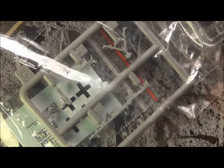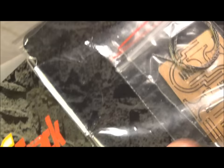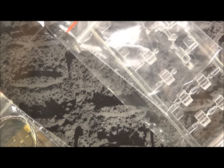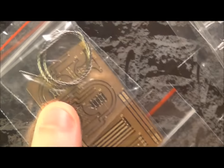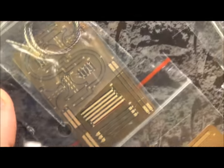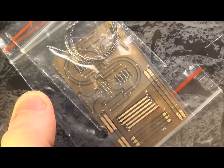Down here we have the MG42 — this is going to be in the loader's hatch flip-up mount thing. They're always really nice in detail, as you can see. Really nice molding. Also underneath there you can see the decals — the markings decals are always really good. We've got a tow cable. Stugs did have tow cables. And then underneath here is the photo etch for the stat gas system.